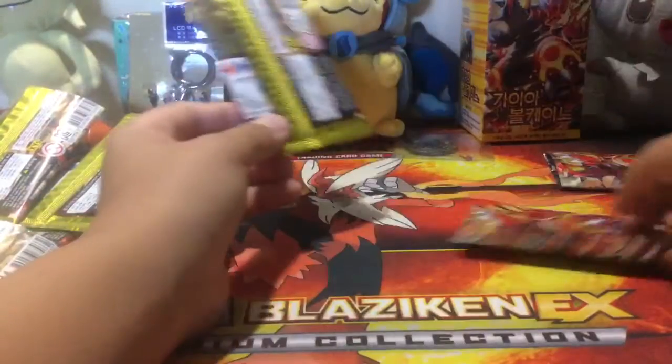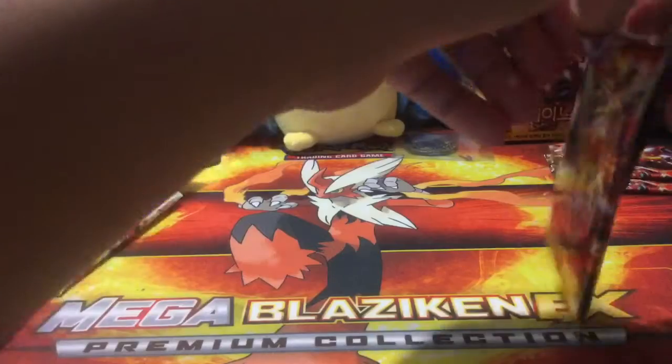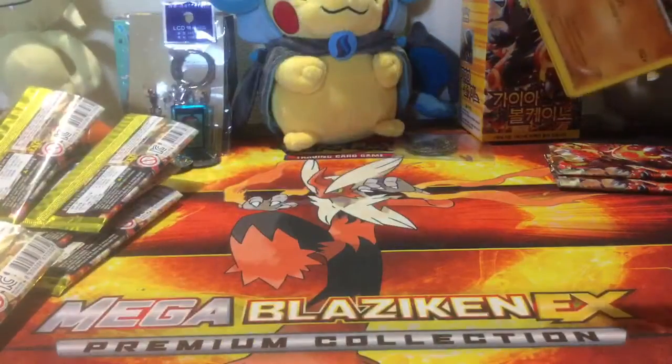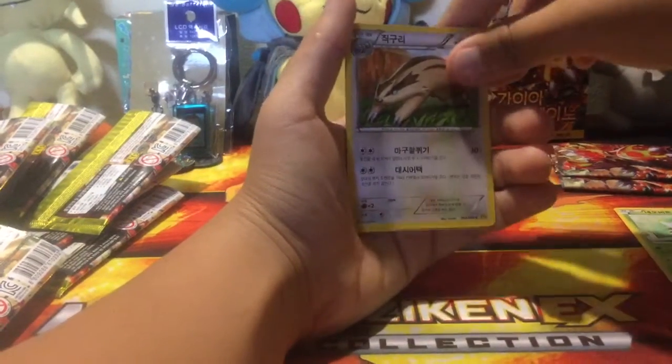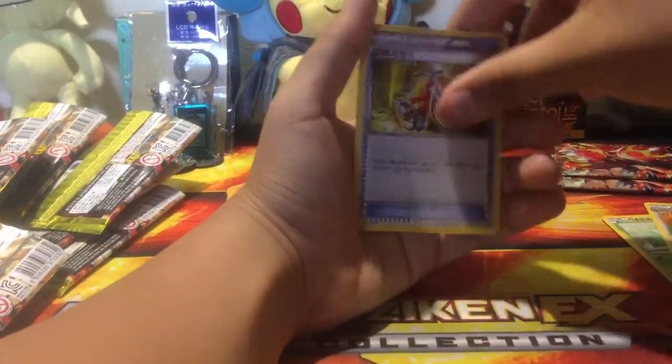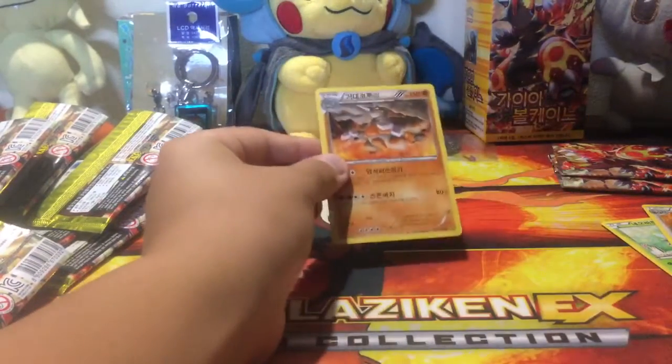For the next pack we actually only have two packs left, so we're hoping we can get an ultra rare or just any sort of EX. We've got a Drover, a Volbeat, a Lairon, a Bicycle, and a Rhyhorn — I actually remembered the name this time — as our regular rare.